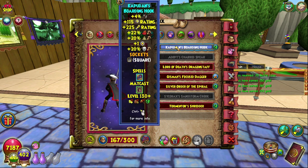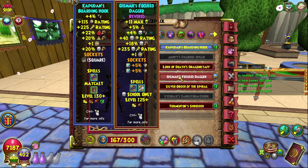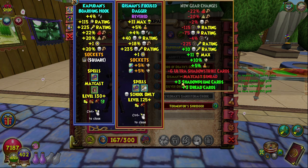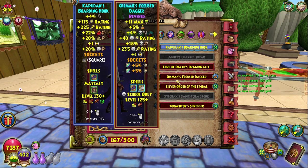The wand I'm using is the Capudan's Boarding Hook. If you don't have this because you can no longer get this wand, I would recommend the Revered Weapon, which is just slightly worse — it gives quite a bit less crit so you won't have as much crit as me, but pierce is the same and damage is a touch less, so it's not too bad. I've socketed two stun resist jewels but you could have resist or block instead. This is technically the best death wand in the game other than the Capudan's Boarding Hook.